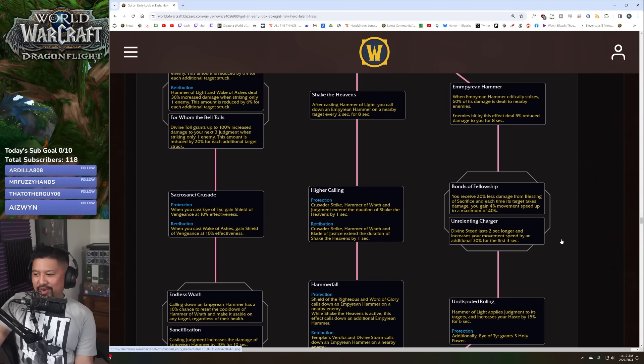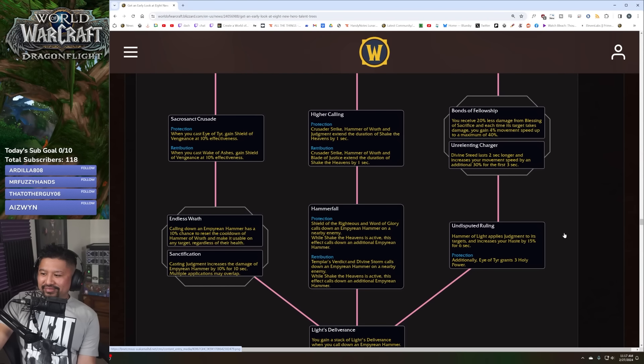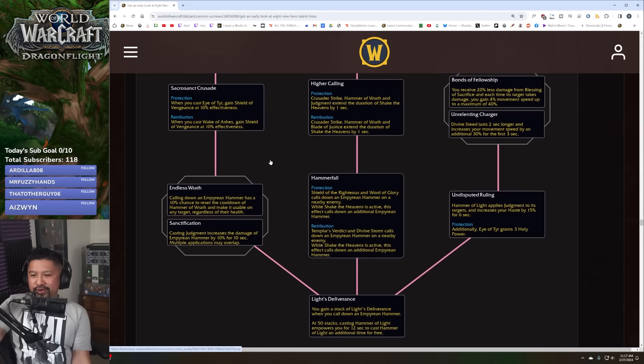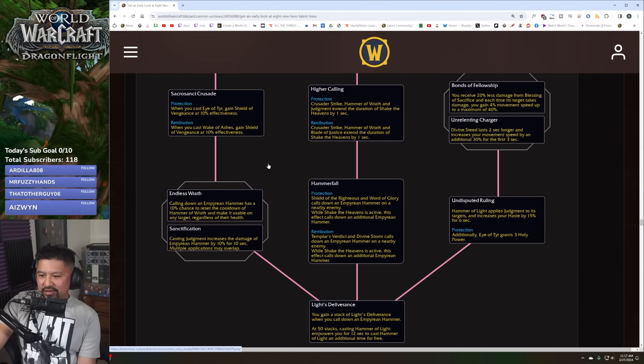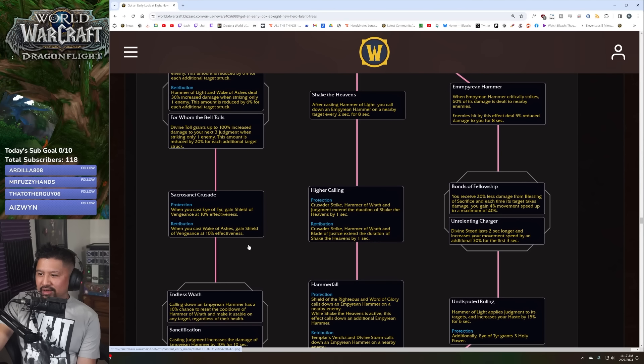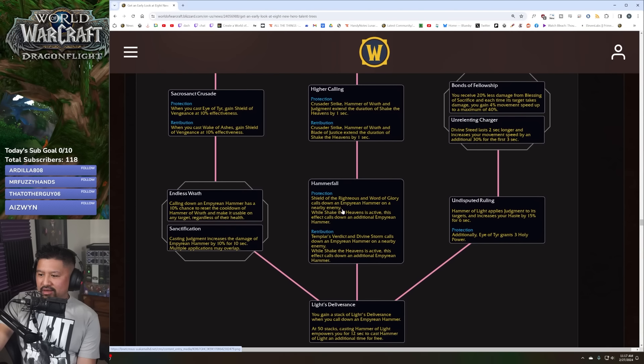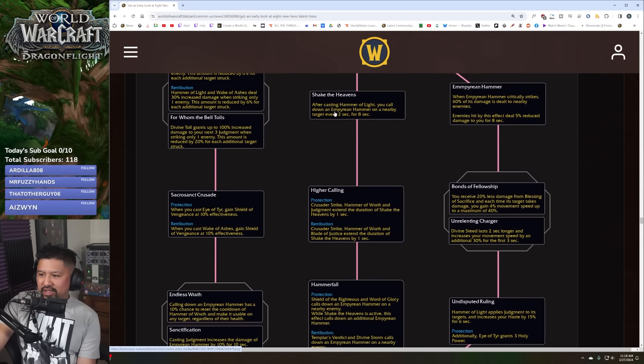Divine Seed is way better — I'm all in for myself. I don't even use Blessing of Sacrifice on people that much anymore. Then the last choice: Endless Wrath — calling down an empyrean hammer has a 10% chance to reset the cooldown of Hammer of Wrath. Or Sanctification: casting Judgment increases the damage of empyrean hammer by 10% for 10 seconds, with hammers dropping from multiple sources — Shield of the Righteous, Hammer of Light, and during Shake the Heavens.